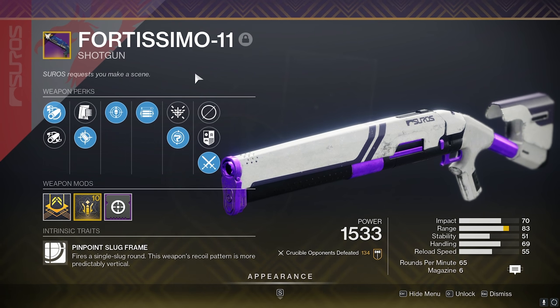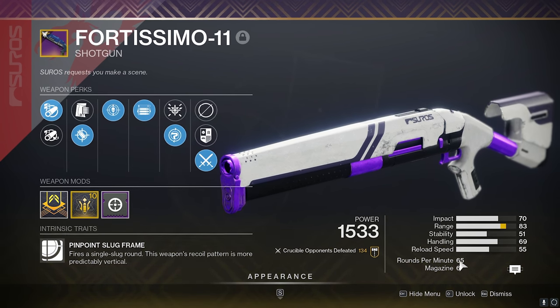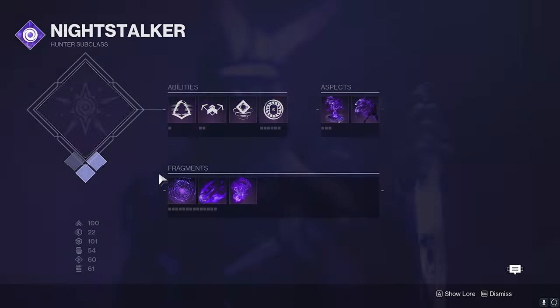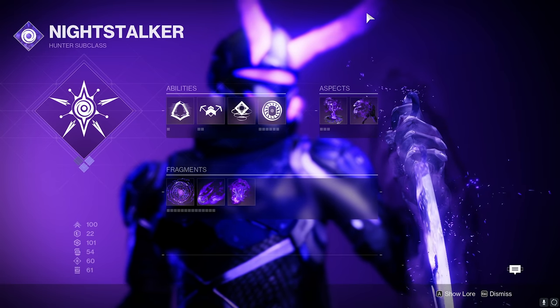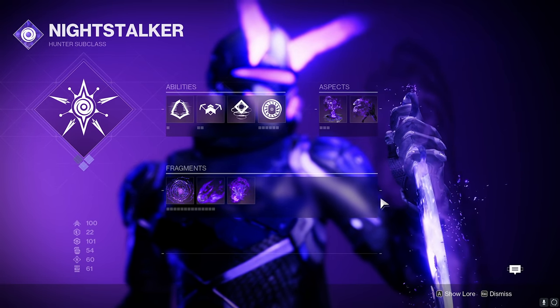There's actually a lot of times using this gun where if I would have had assault mag I would have got like double or triple kills. I'm just not used to how slow 65 RPM is. Pairing it in the video today with the Palindrome, a rocket launcher, Stompies, and we're playing the void subclass once again. I think in the next video we're going to try a Titan void 3.0 to see how it feels, but this is all the hunter stuff we're running today.